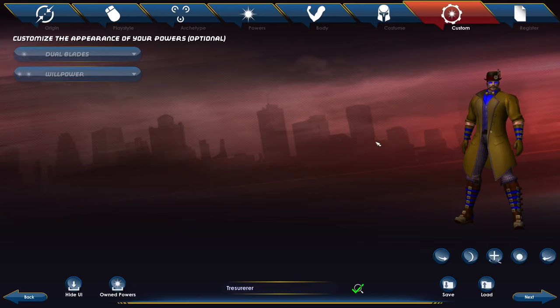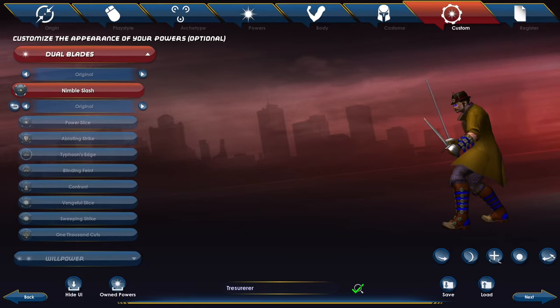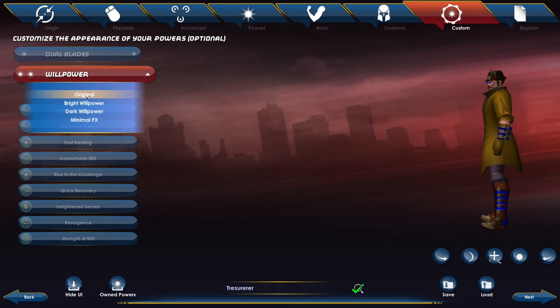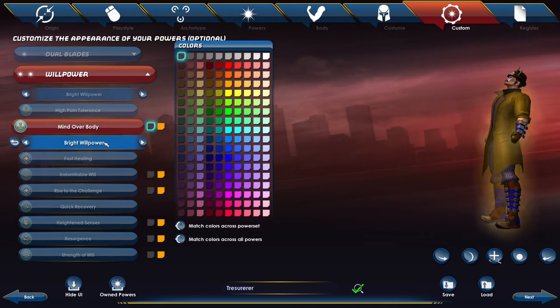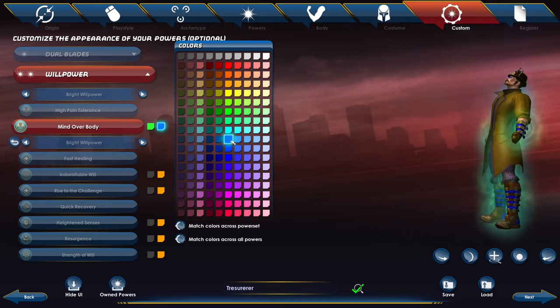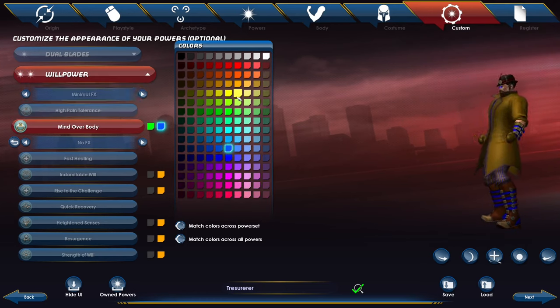Every one of our powers is customizable. For dual blades, there don't appear to be color customization items. However, Willpower does have options — we can go globally across the board with bright colors, which affects the glow colors when we activate secondary powers. We can change that with primary and secondary, or go the dark version, or go minimal so it won't show anything. I'm going to go minimal and keep moving.